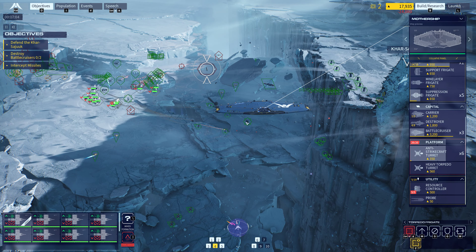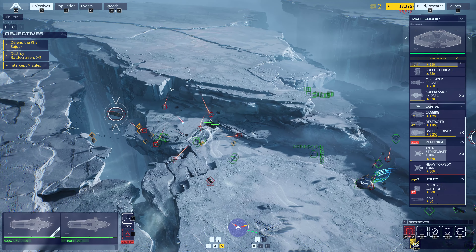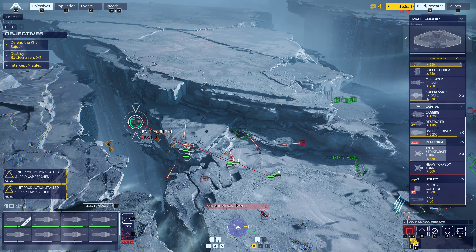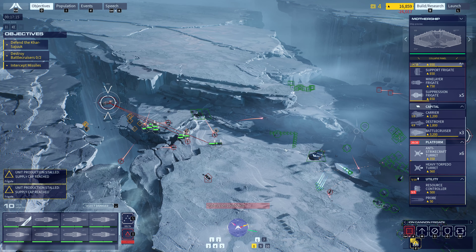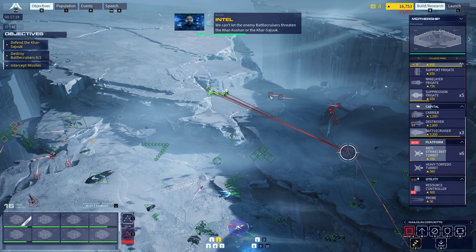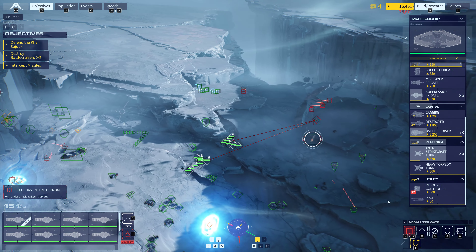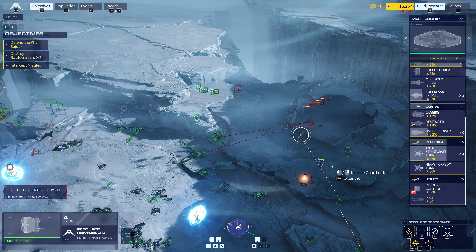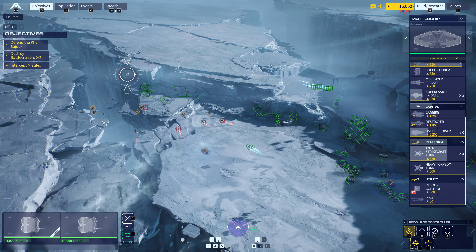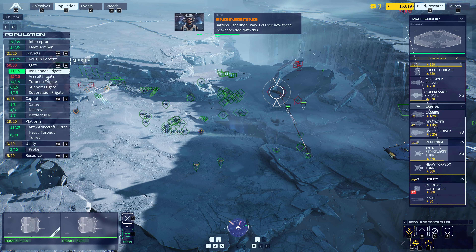Suppression frigate is now ready. We can't let the enemy battlecruisers threaten the Kar-Kashan or the Kar-Sujuk. Battlecruiser has entered the field. Got him. Cycle batteries. Ready to copy. Battlecruiser underway. Let's see how these Incarnates deal with this.